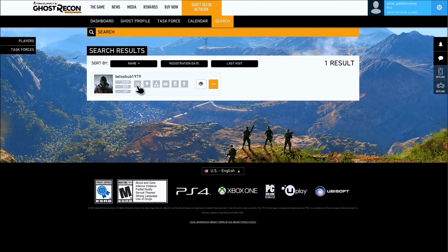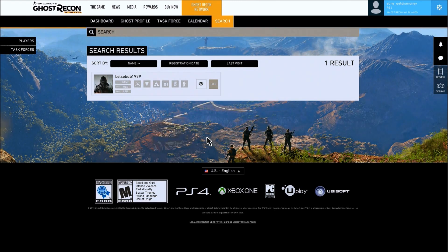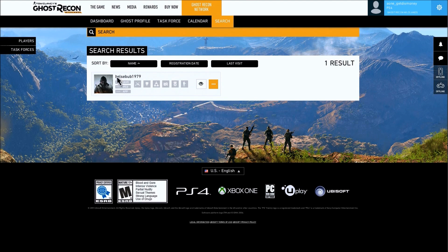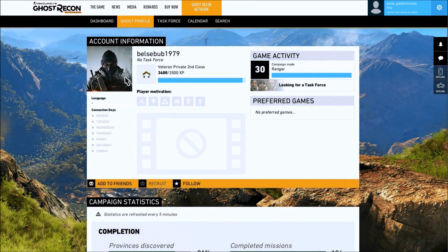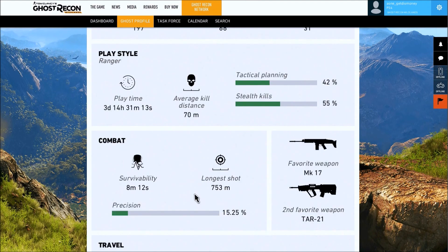I understand that not everybody has a lot of friends playing Ghost Recon Wildlands, so feel free to use the comment section below. You can enter your gamertag or PSN and let us know what console you're playing on. If you don't feel like posting your info, just check the comments — I'd recommend clicking Newest First to see the most recent postings. Enter someone's gamertag or PSN in the search bar and click the magnifying glass to add them.